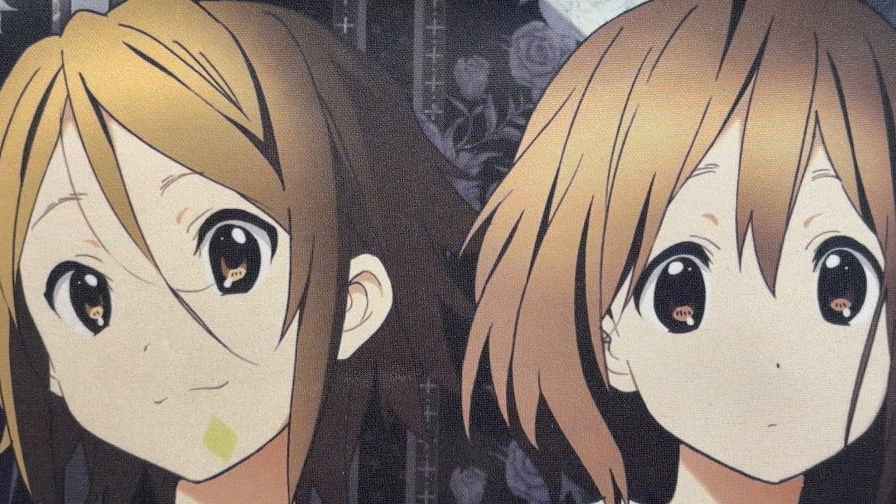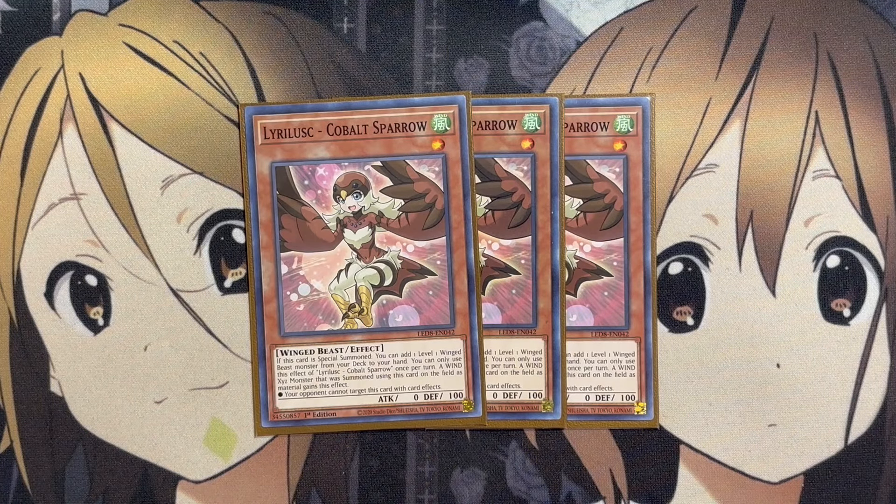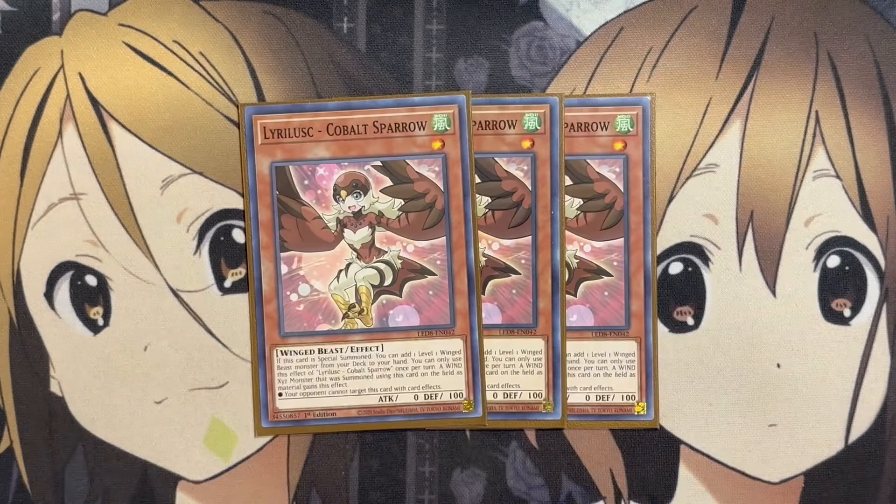We'll start off with the main deck monsters. We're running three copies of Lira Lusk Cobalt Sparrow. If this card's special summoned, you can add one level one Winged Beast monster from your deck to your hand, once per turn. A Wind Xyz monster summoned using this card gains protection if your opponent targets it with card effects. Very useful since the main play is summoning Wind Xyz monsters, and you can even add DD Crow to your hand as a hand trap.